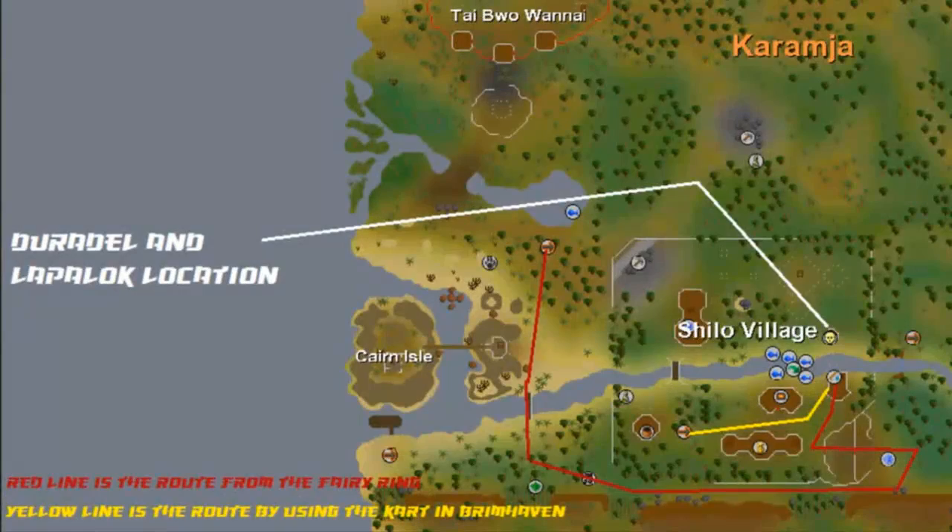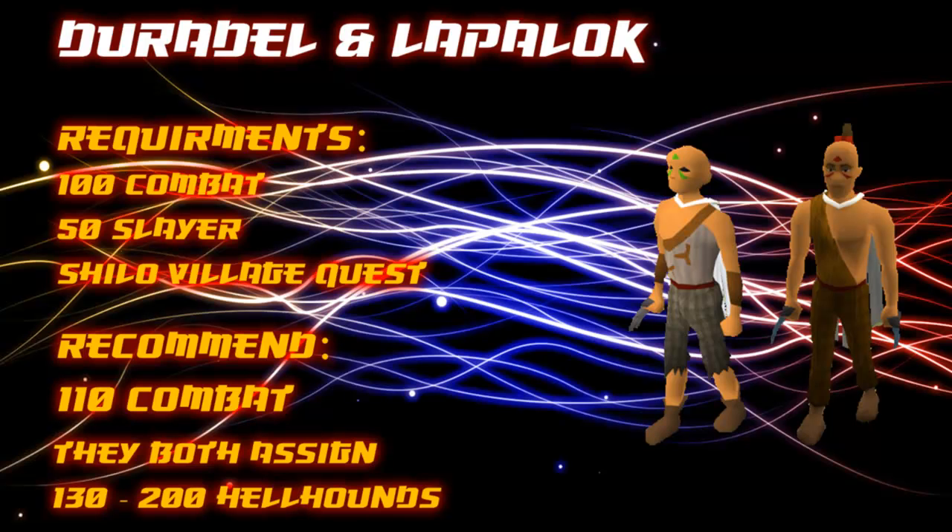The next highest slayer master to assign them is Duradel or Lappalock. Duradel is replaced by Lappalock after you complete While Guthix Sleeps, but they both have the same function. They can be found in Shiloh Village and you must have completed the Shiloh Village quest to reach them. You need both 100 combat and 50 slayer to use them. I recommend having 110 combat before asking them for frequent tasks. Both can assign between 130 to 200 hellhounds.